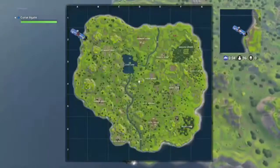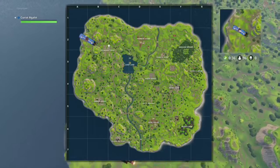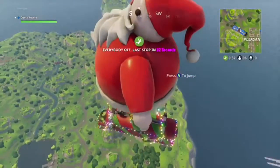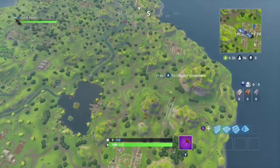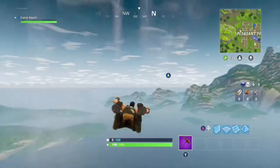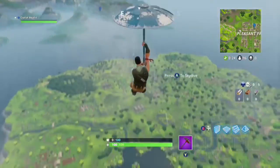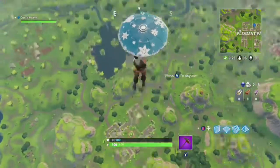The glider is called the Snowflake glider. It's really easy to get — I think it's a limited-time event. You can see it there: it says 'Snowflake,' and it's actually an umbrella. The way you get this is just by winning a match of solo, duo, or squad.